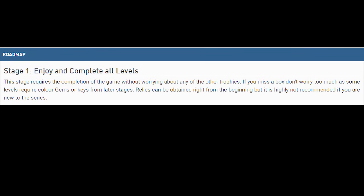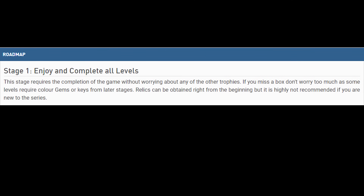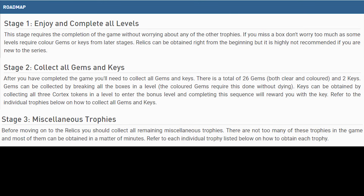Now in order to get the Platinum Trophy in this game, there's really four stages to it. Stage one is to enjoy and complete all levels. Stage one is enjoyable, but the rest of the stages are far from it. Next comes stage two: collect all gems and keys. Honestly, this one really isn't too bad either, and you get most of the gems along the way playing the main story.